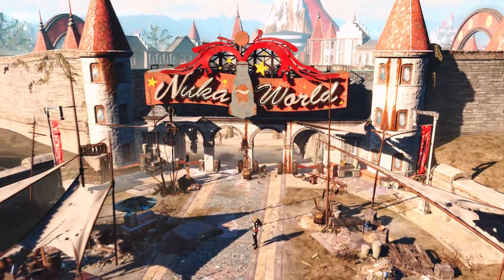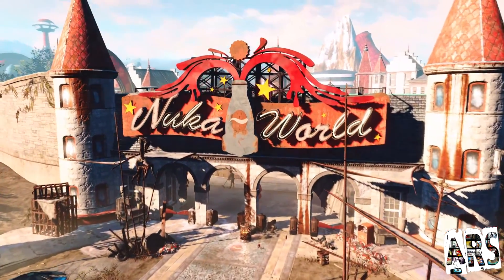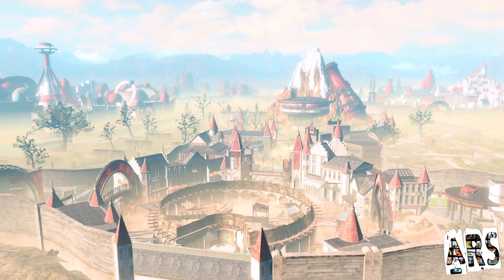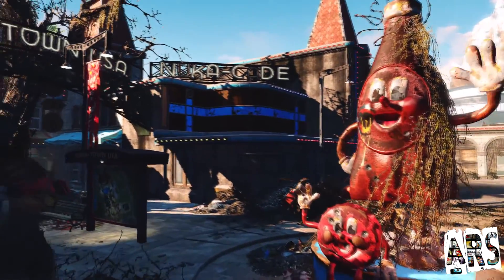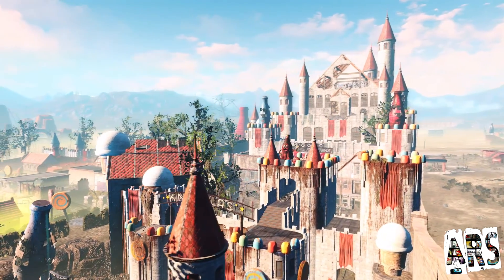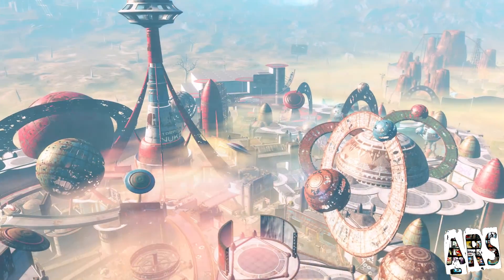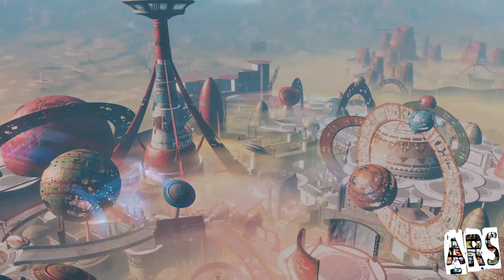That's right boys and girls — Nuka World is here, the final installation for Fallout 4. And to be fair, it's pretty amazing. Bethesda wanted it to go out with a bang, and it definitely delivers. The theory currently buzzing around the internet is that Nuka World is based loosely on Disney World, albeit a very alternate dystopian future version, full of rides, attractions, and other amusing park staples. It's a massive place to explore, and there's plenty to keep you occupied for hours.